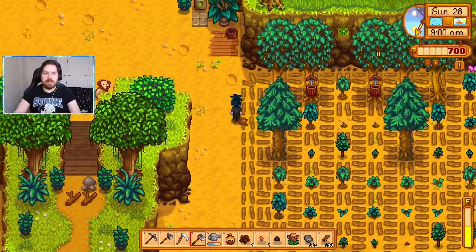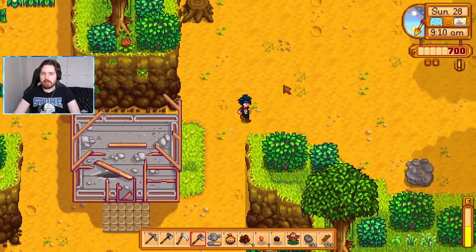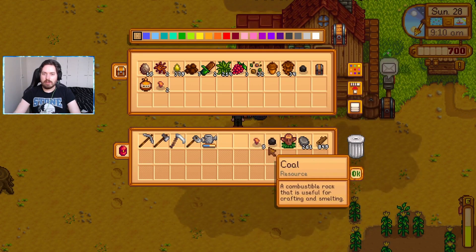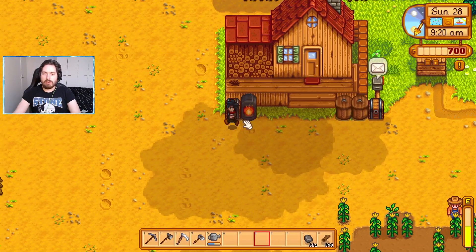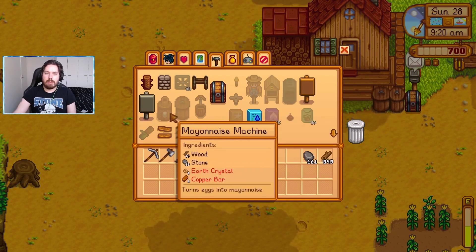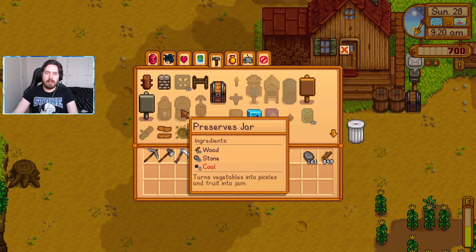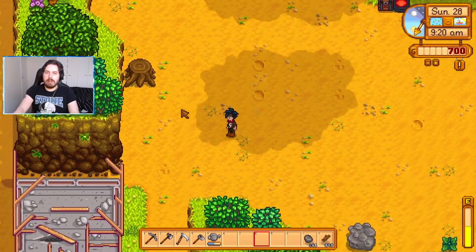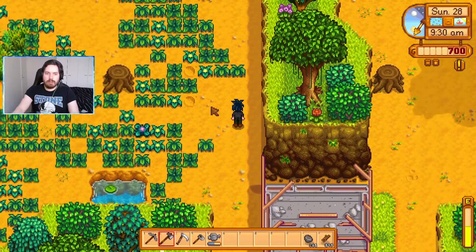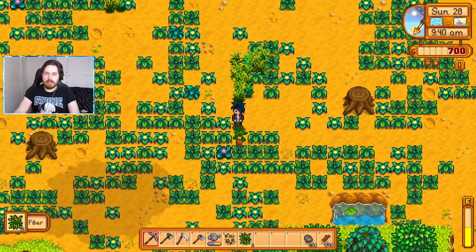Damn it. We got some copper but no iron yet. If anything good comes out of these — warp totem to the farm, that's going to save us no time at all. The clay is more handy to me than the geode. Rusty spur — that can stay there, completely useless for us and they don't even sell for much. Let's drop this stuff off and then check the weeds. Coal can only be gotten by cracking open stone and we do not have any stone right now. There's one here — we're gonna have to clear a path straight through.